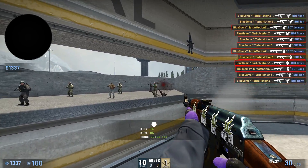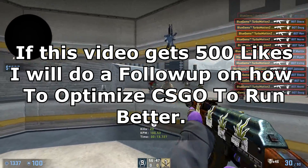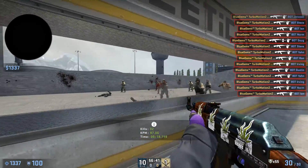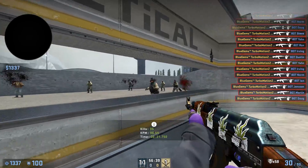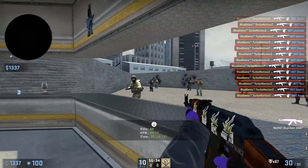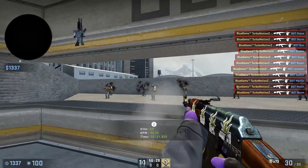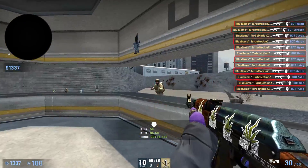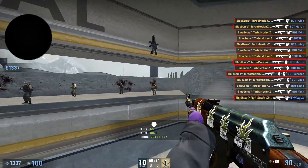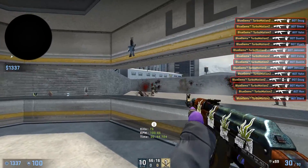Hey, what's up guys? It's Turbo here and welcome back to a brand new video. Today we're back on CSGO and I'm going to show you guys how to get the best CSGO config possible. This is going to be very simple and straightforward. We'll be checking out a couple of different maps — I will leave all the links in the description. Today I'll show you guys how to get a custom crosshair, a custom config, change your minimap size, your gun position — there's actually a lot you can do to make your CSGO unique to you.